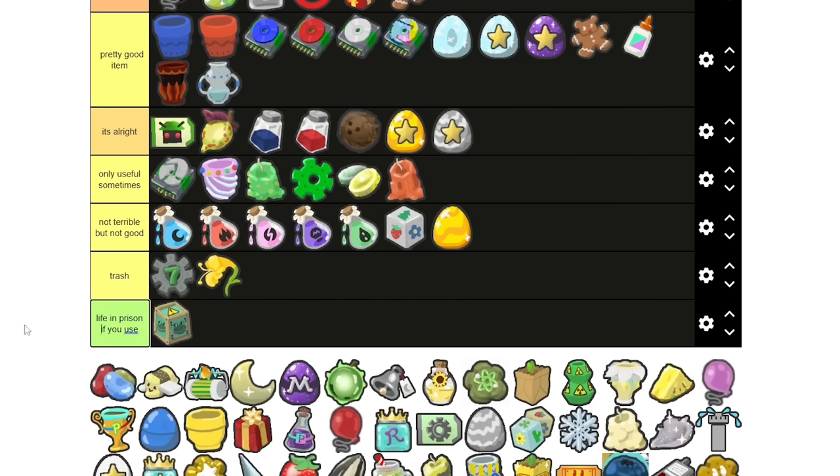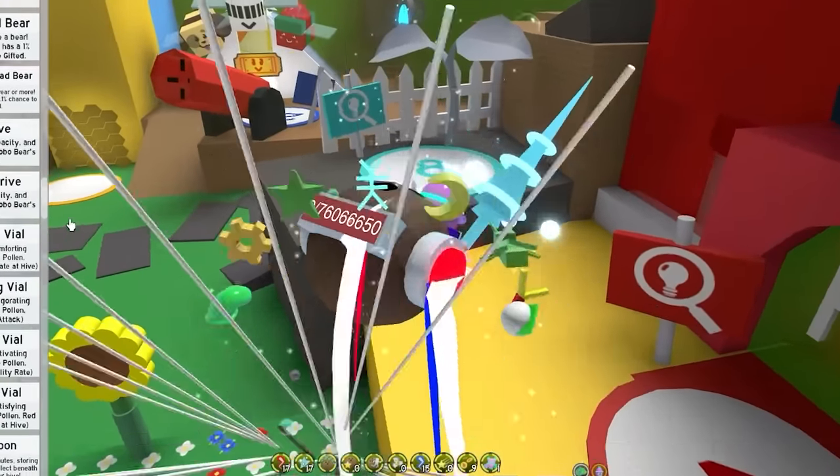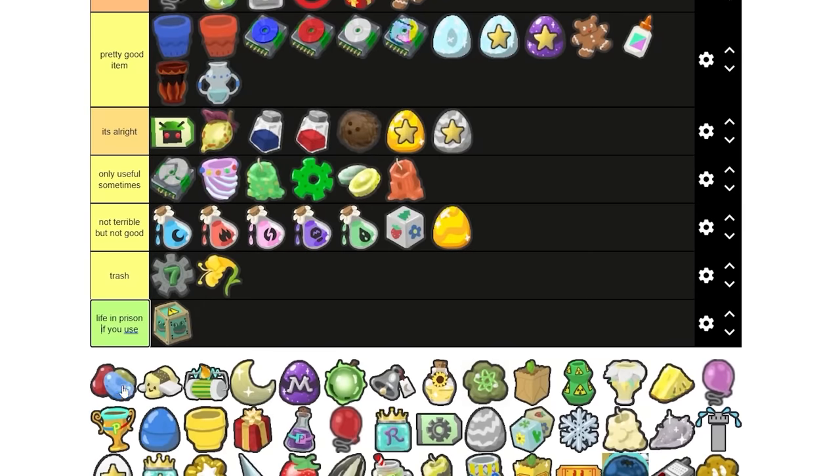Honeysuckles — I'm gonna say it's trash. Box of frogs — life in prison if you use. This is an item you collect; you never use these. Honeysuckles — they can go in trash. I don't even know what they do. I have 14,000 of them and I'm not sure how good they even are, but they don't do much for endgame players like me.